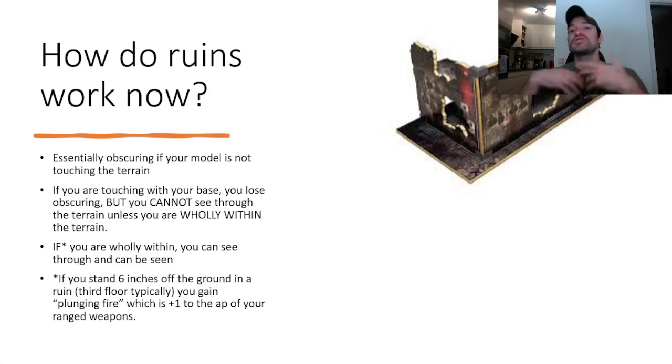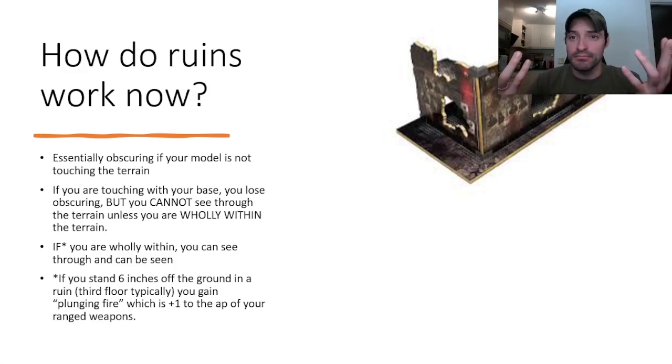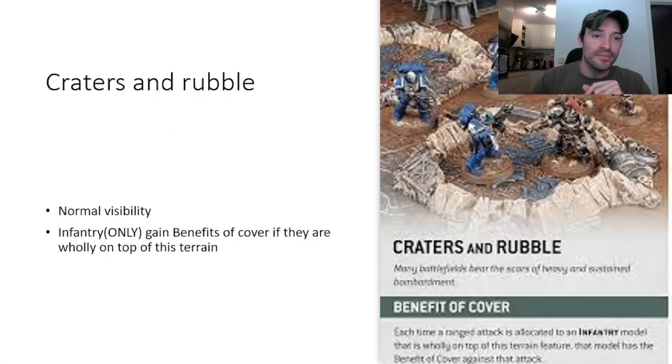Ruins are by far the most prolific and most common terrain you're going to see competitively. There are a few other ones and we're going to rapid fire them right now. Craters and Rubble — you'll see them occasionally. Only infantry are going to get to benefit from cover, and only if they're wholly on top of the terrain. Like in this picture here — you see the Space Marine and the other Marine — they both get cover, but none of the other guys do.